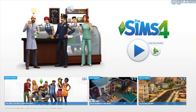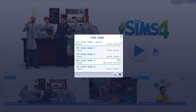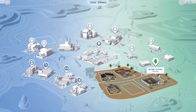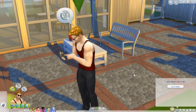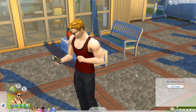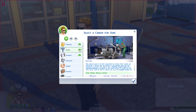Start a new game or load a previous one to get to work, working on your work's workplace workisms. You've got three new so-called active careers to choose from: Doctor, Detective, and Scientist. Active career just means that instead of your Sim disappearing when they leave for work, you can actually follow them there and precisely control their actions. This is something Simmers have been asking for since The Sims 1, and 15 years of nagging does pay off.